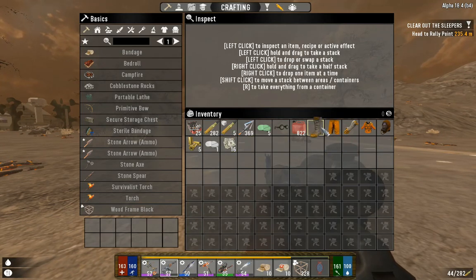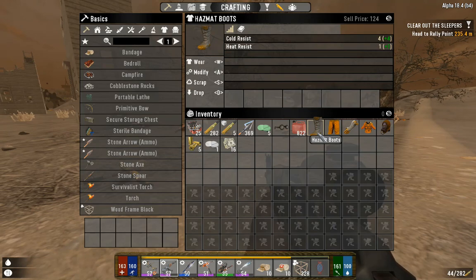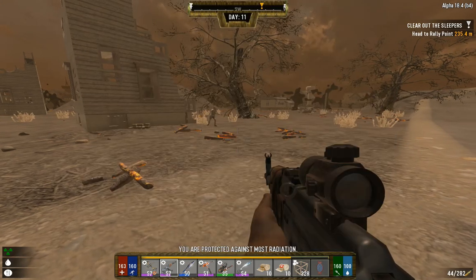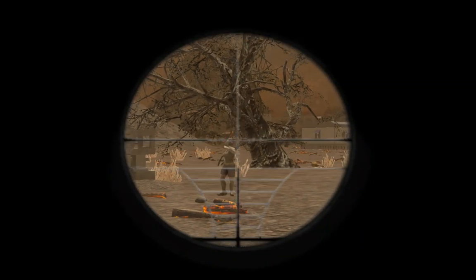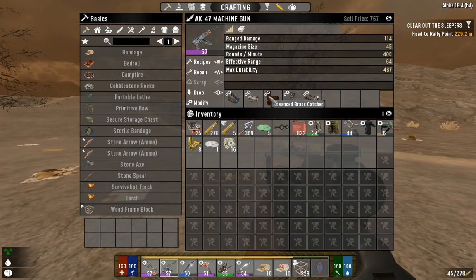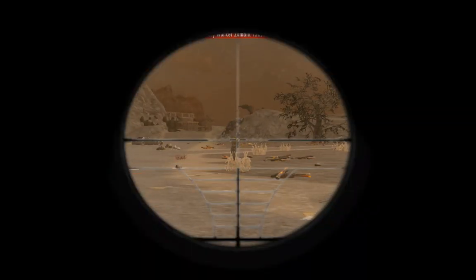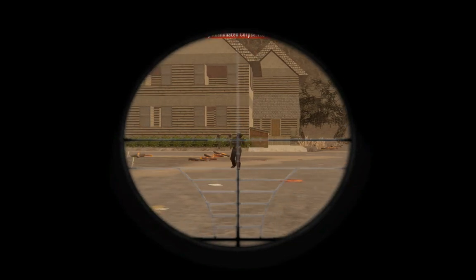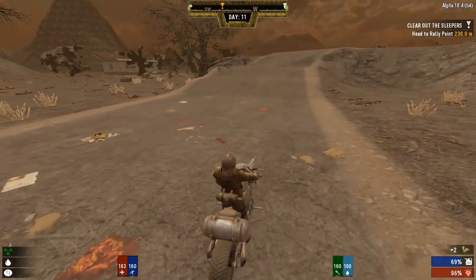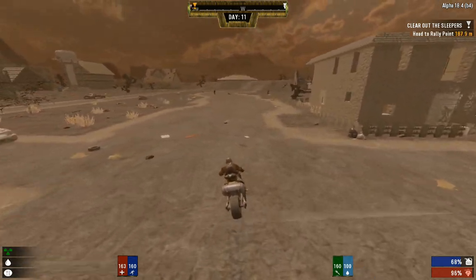Let's grab this loot bag quick then we're going to pop on our hazmat gear. That was for a quest - I have the buy the farm challenge. Let's pop all these on now - some of these will replace our armor and the other ones will replace our pieces of clothing. We are very low on gas too, which is most unfortunate. I do have a brass catcher mod - we unlocked the advanced brass catcher so I got that made up, which was actually in part of the crashed recording.